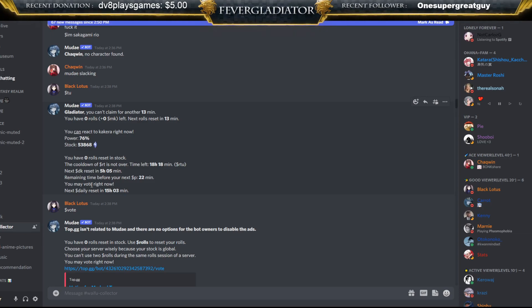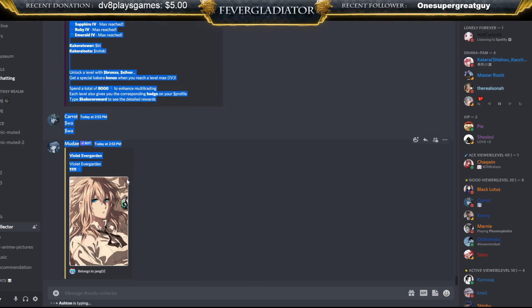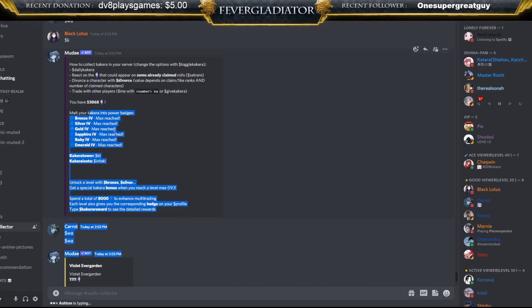Since this is a beginner guide, I'm just going to talk about badges. Badges give you little buffs and you can check them by typing `$k`. It shows all your badges at the bottom. If you aren't maxed out it will tell you what buying the next level gives you. If you do `$kakura award` it will tell you what the fourth level gives you.